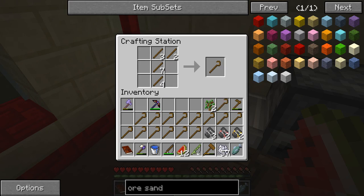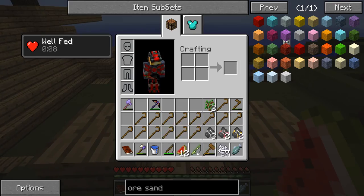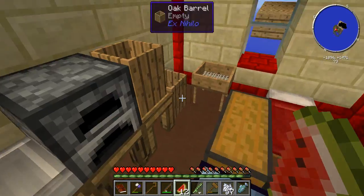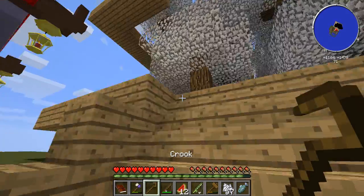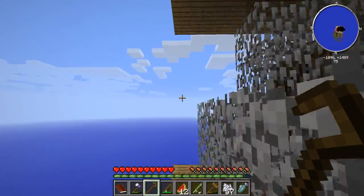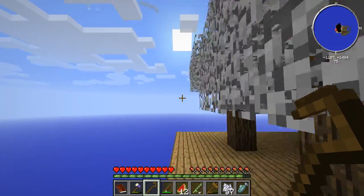That looks like a perfect amount of crooks. I'm gonna put this bucket inside my chest just in case I die — I haven't died yet, which is good. I'm just a little nervous about dying. I'm looking at the sides because I don't want any objects to fall off.